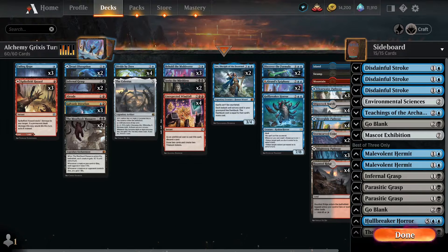Essentially, the shell is probably pretty familiar. It's mostly an All Runs Epiphany shell. I've continued to think that Galvanic Iteration and Unexpected Windfall is the thing that gives you the best chances to win Control Mirrors right now, which has me pulled in this direction over Esper.